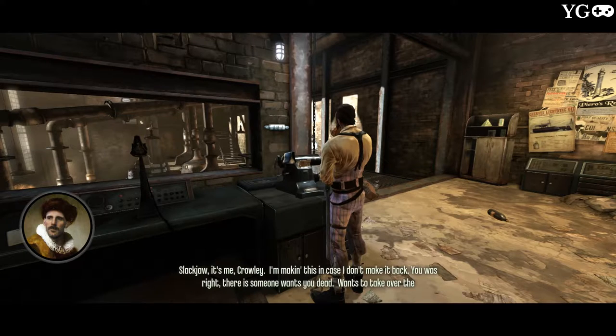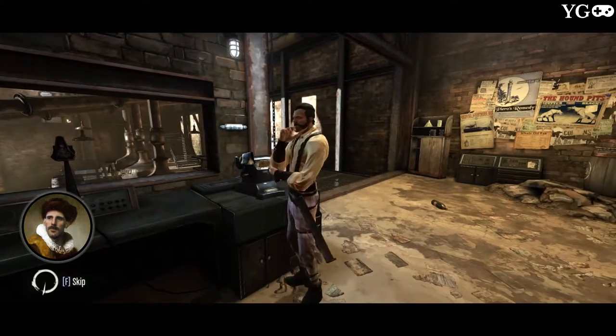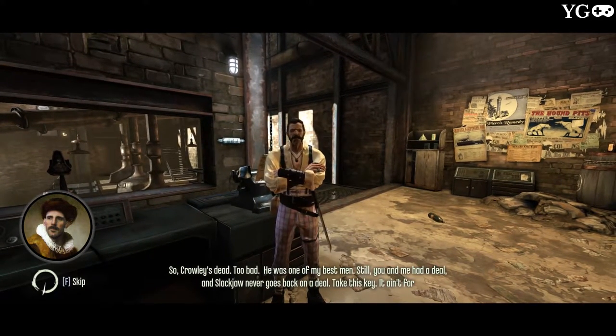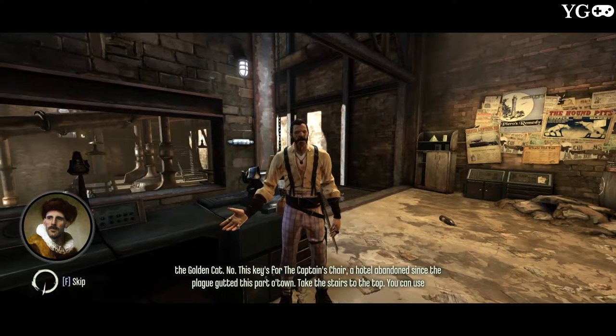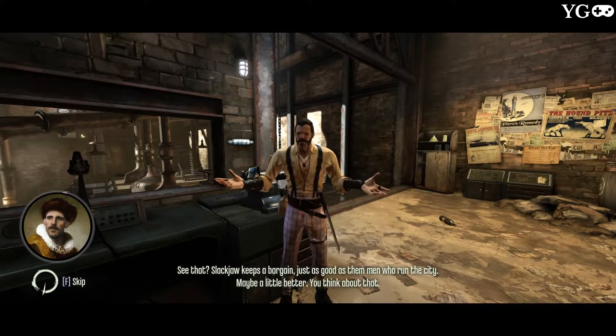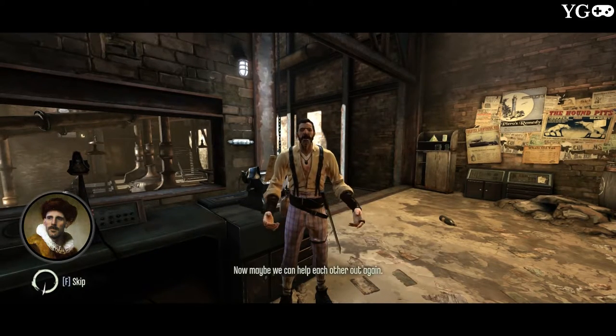Crowley's recorded message plays: 'Slackjaw, it's me Crowley. I'm making this in case I don't make it back. You were right — there is someone who wants to take over the distillery and the whole Bottle Street Gang, and you'll never believe who it is.' Slackjaw reacts: 'So Crowley's dead. Too bad — he was one of my best men. Still, you and me had a deal, and Slackjaw never goes back on a deal. Take this key — it's not for the Golden Cat. This key's for the Captain's Chair, a hotel abandoned since the plague gutted this part of town. Take the stairs to the top; you can use the roof to get into the Golden Cat brothel.'